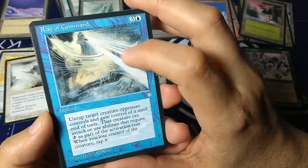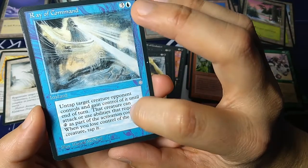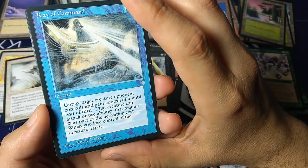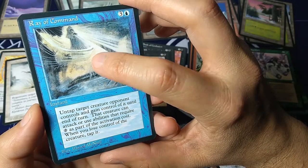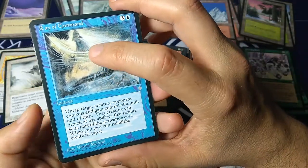Here's another McNeil art — Ray of Command. Three and a blue, instant. Untap target creature an opponent controls and gain control of it until end of turn. That creature can attack or use abilities that require tap. When you lose control of the creature, tap it. So it's a classic hijack — a little more expensive, but in blue.